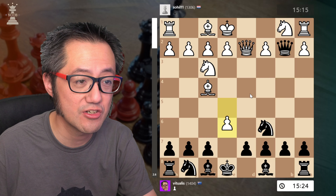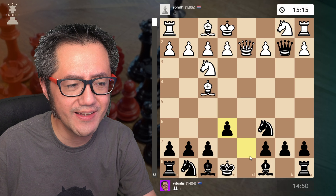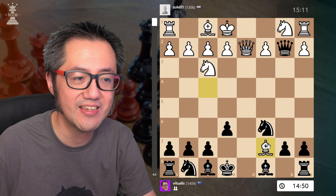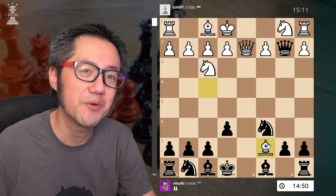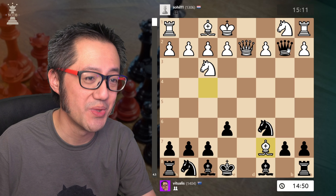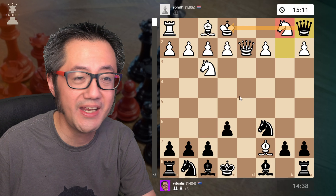So I take the pawn on b2. They try to ignore it by counterattacking — that's fine, I take. Here they decide to take my c7 pawn. What white is not recognising is just how lethal this is. I take the rook.